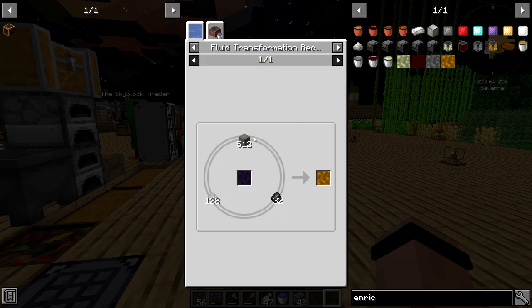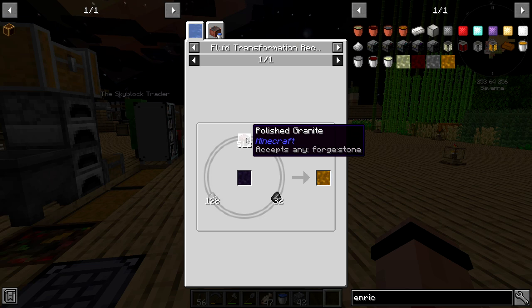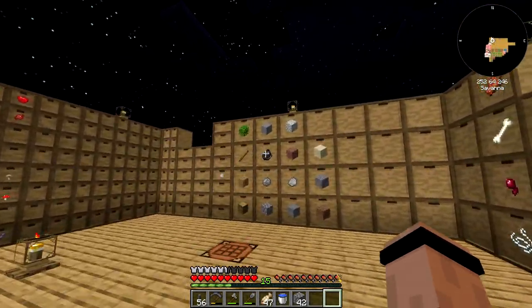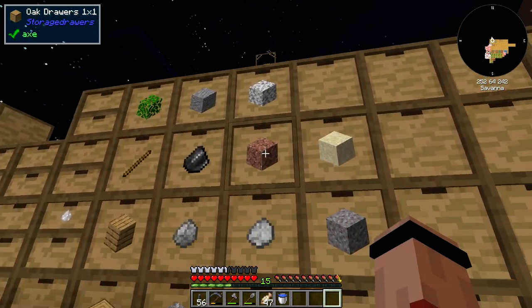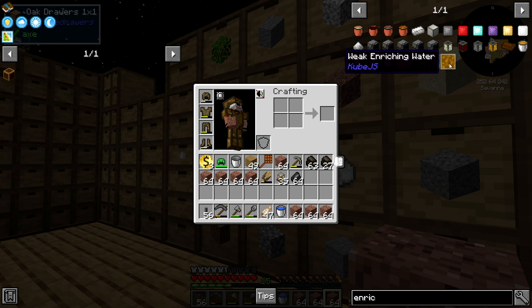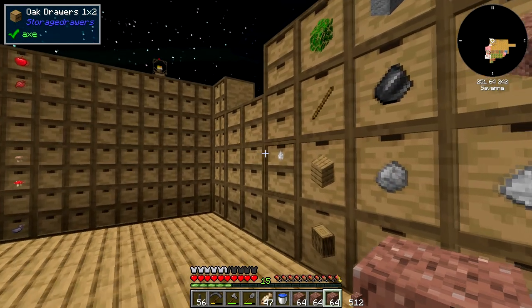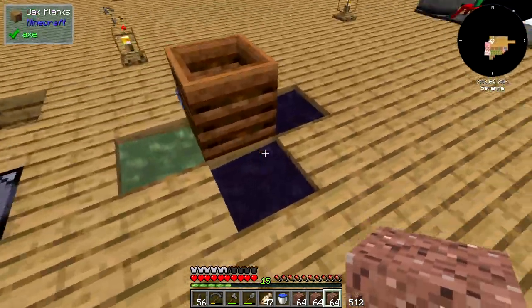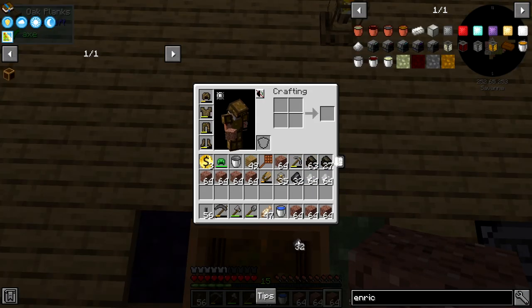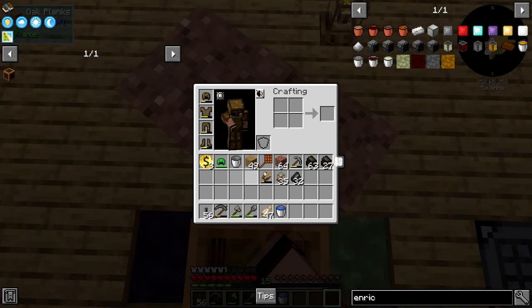Let's make enriching water — weak enriching water. I need eight stacks of stone, two stacks of dust, and half a stack of flint. That's gonna make — yeah okay. Let's put this away. One, two, three, four, five, six, seven, eight — weak enriching water. Half a stack of flint and then two stacks of dust.